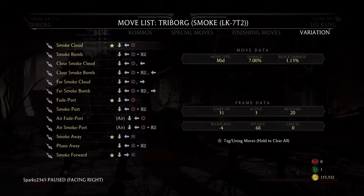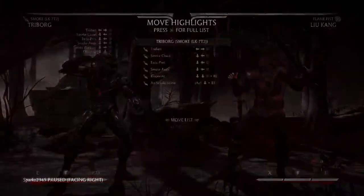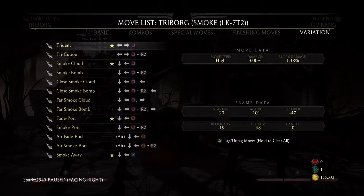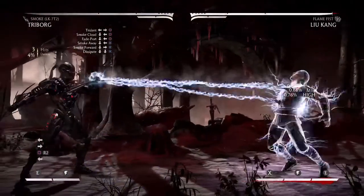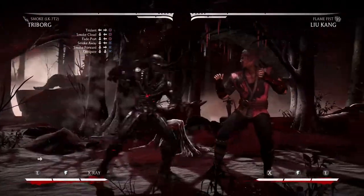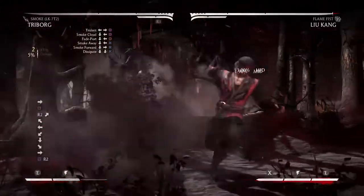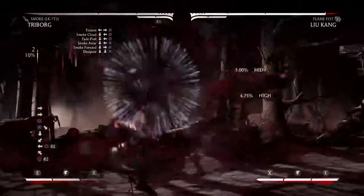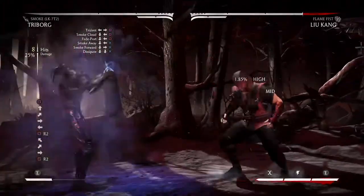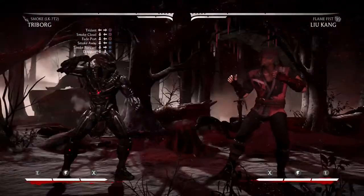People are good with the smoke bomb. If you enhance it, it's safe on block. This is electrocution — I could do this combo. There we go. One bar meter for that combo. I've never tried that before. That's kind of cool — you can figure it out.